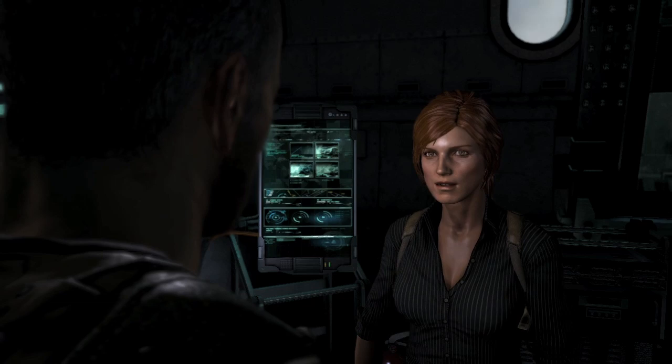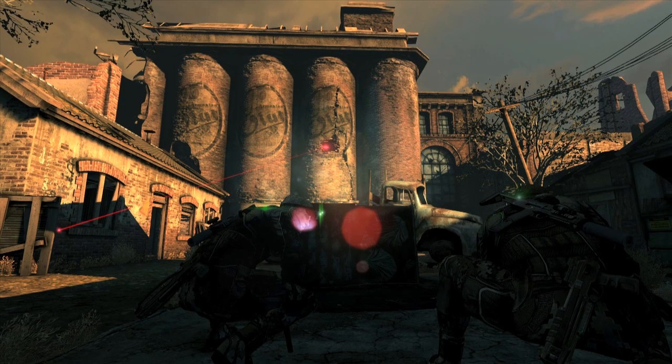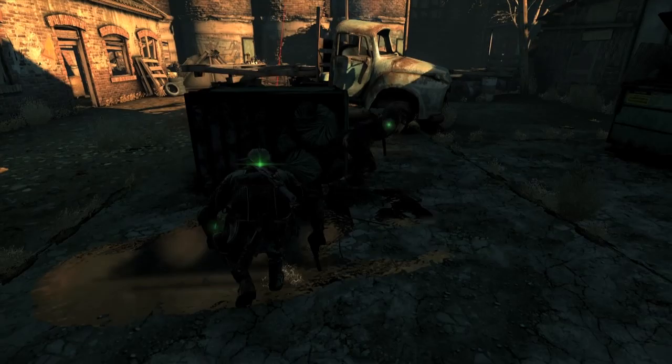In Blacklist, you play co-op in purpose-built side missions given to you by Grimm or Briggs. Briggs is the new guy, Sam Fisher's protege, and a former agent of the CIA. He's also the guy who you will be playing with in co-op, if you don't get to be Sam himself.